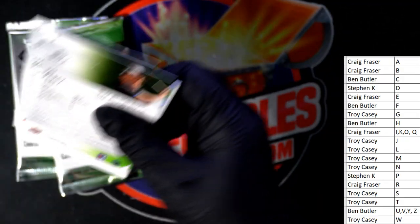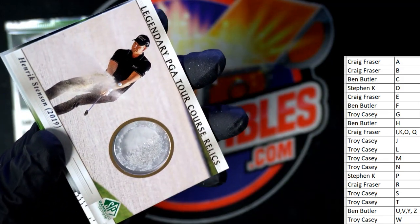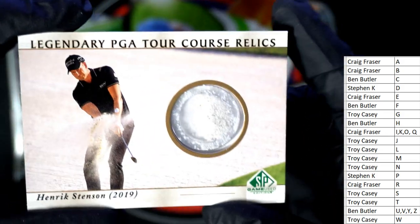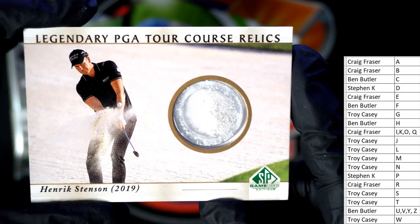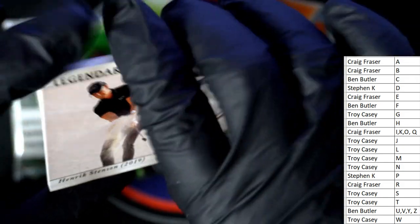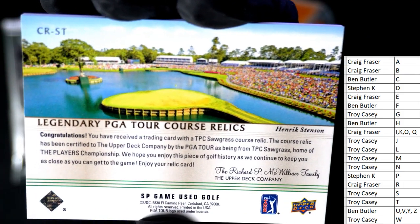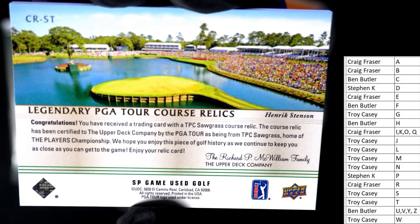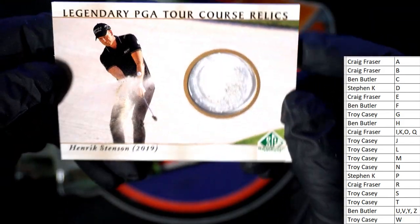Let's see what we got in here. Francisco Molinari — and there is a hit! I have not seen one of these — that is sick! Heinrich Stenson, Troy C, this is coming out to you. It's a legendary PGA Tour course relic. Look at that — it's like sand. That is awesome! You ever see a trading card with a Sawgrass course relic? TPC Sawgrass — wow, home of the Players Championship. Look at that, man!